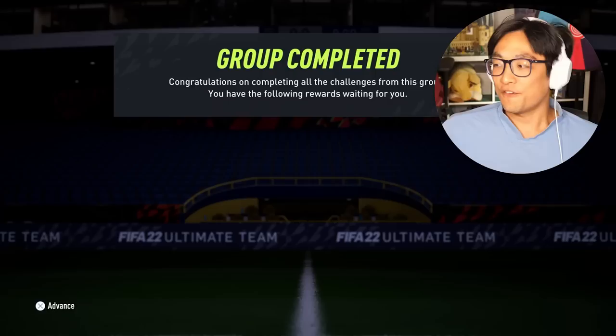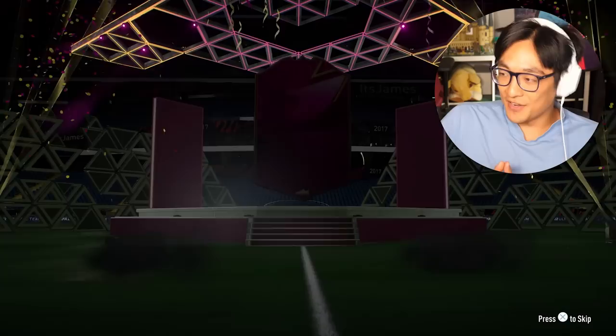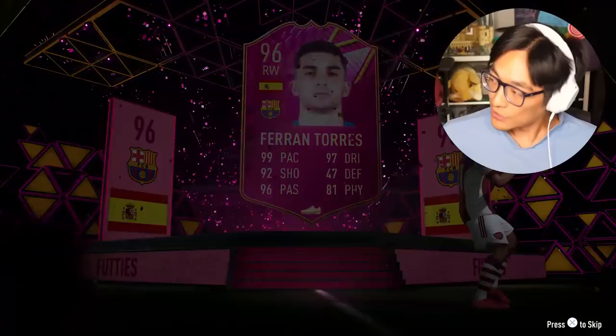Welcome back to another episode of Team Takedown, where today we are going to be doing it on the brand new Ferran Torres FUTTIES card. This card looks absolutely incredible - not only that, they've given him some extra added traits, which is something they haven't really been doing that much of this year, but it's something interesting to see them use in the future.